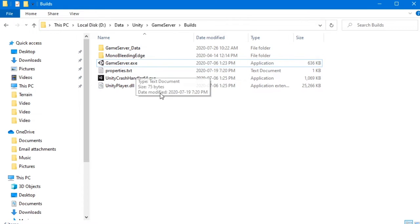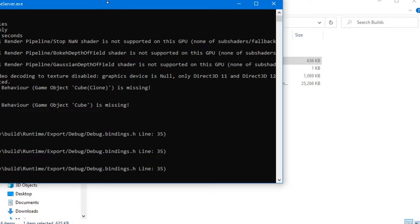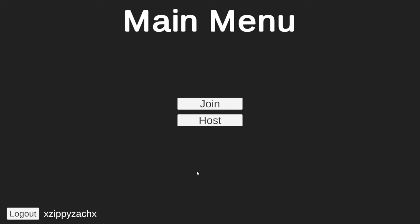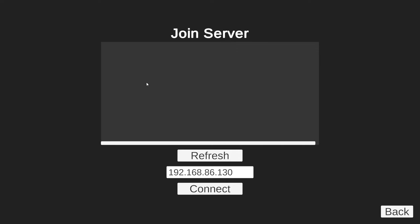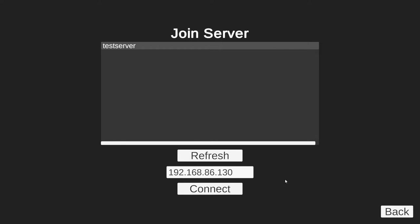So now that you understand how my server works, let me show you what I have worked on with the server hosting features. I have created a system that reads a text file in the same directory as the server executable. In this file, you will be able to set the server settings like name, max players, IP, and if the server is public. So when the server runs, it loads these settings. This is the current main menu — it's just temporary and will change. But let's go into the join screen. Here there is now a list of running public servers. When you run a server and set it to public in the server settings, it will be listed here and you can click on it to join. You can also manually type in the IP below if you want to join a private server.